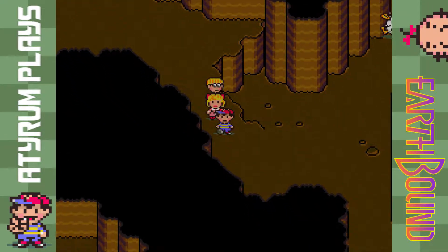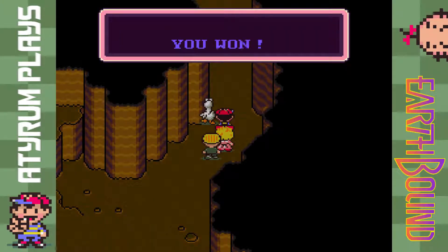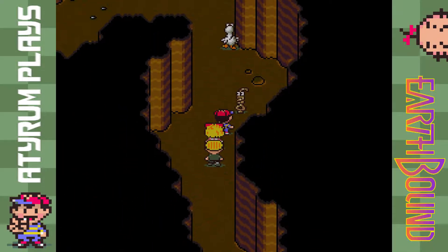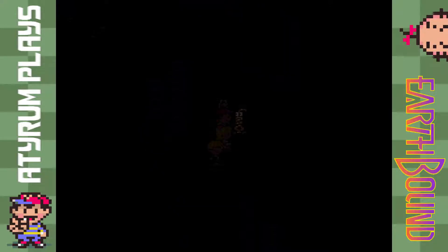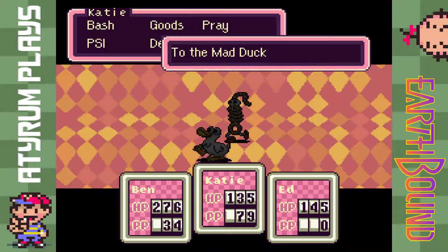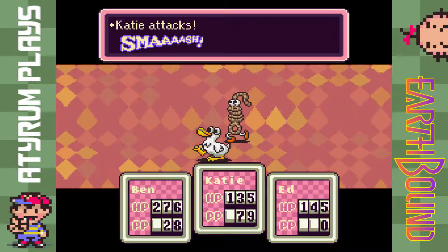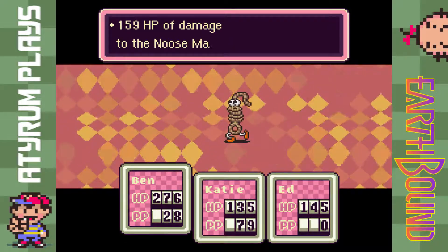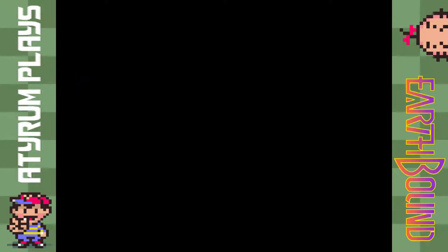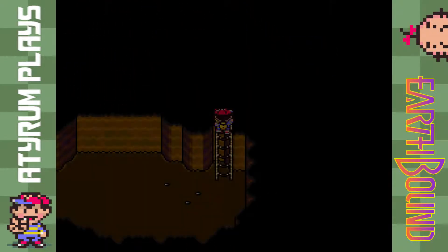I feel like there's probably one at the end of this hallway. There is a duck though and he's running away from us — that's kind of odd. This is probably the duck we encountered in Dungeon Man's maze, Brick Road. I believe this one is a new enemy — the Noose Man. Let's save our PSI for when we actually get to the mole encounter. That Noose Man was pretty easy to take out — the regular enemies in here aren't that difficult.